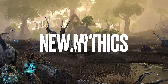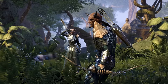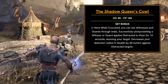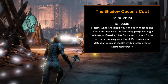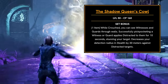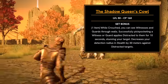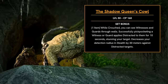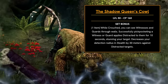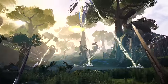There are three new mythics coming to the Gold Road chapter. Starting with Shadow Queen's Cowl, a light helmet one-piece mythic — you'll need antiquities maxed out to complete it. While crouched, you can see witnesses and guards through walls, and successfully pickpocketing a witness or guard applies distracted for 10 seconds, which stuns your target. Your detection radius and stealth also decreases by 30 meters against distracted targets. This is a mythic purely focused around stealing, and should be an amazing addition if that's how you like to play ESO.